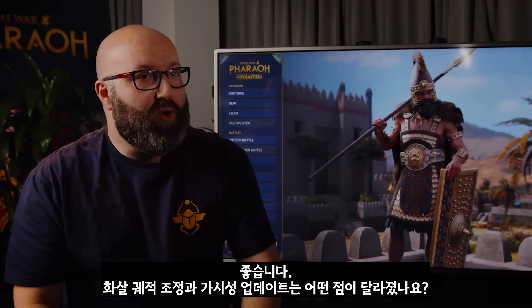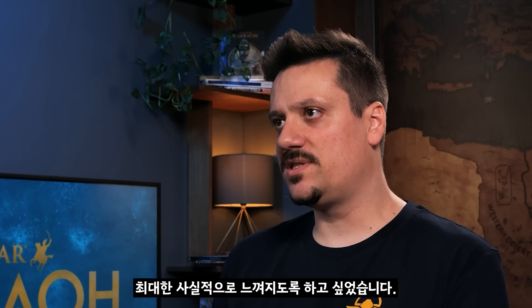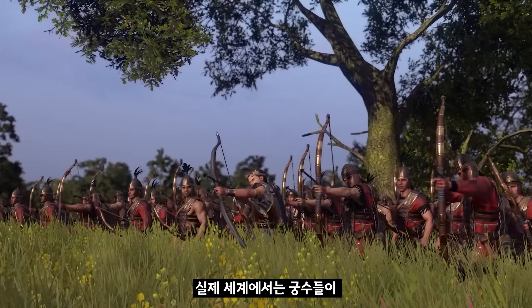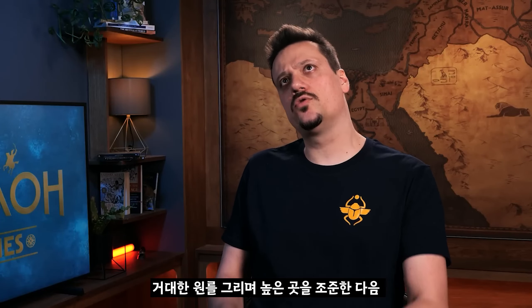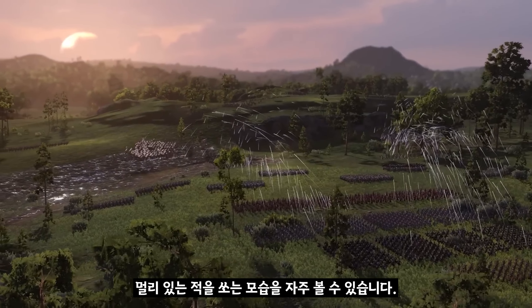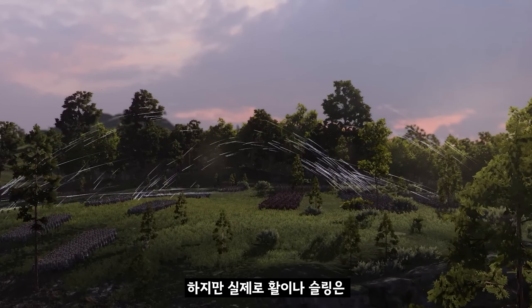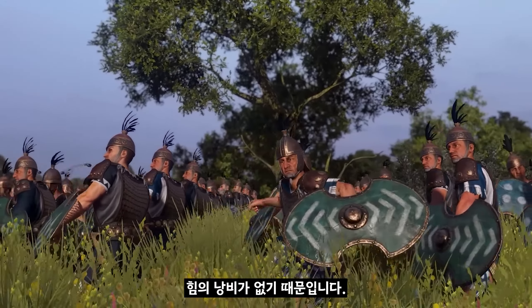What about the tweaked missile trajectories and the updates to visibility? We wanted to make sure that missile weapons feel as realistic as possible. We know how in the real world they often show archers shooting at those huge arcs, aiming high and shooting at enemies far away, but actually a bow, or even slings, are much more effective when being shot directly, because none of the force is wasted.